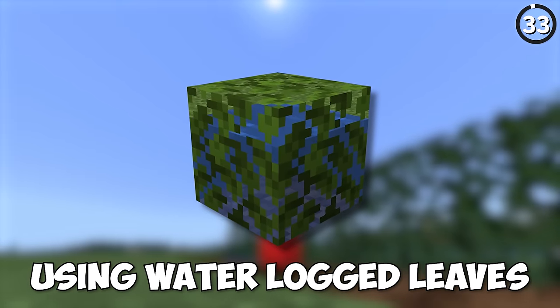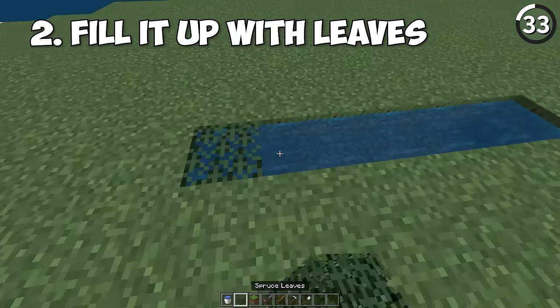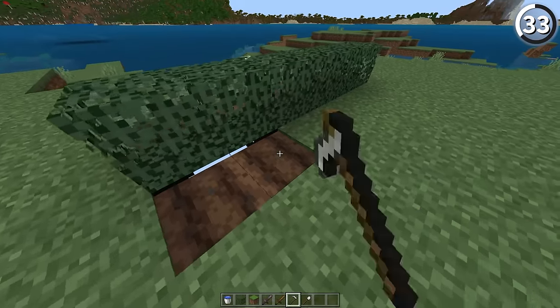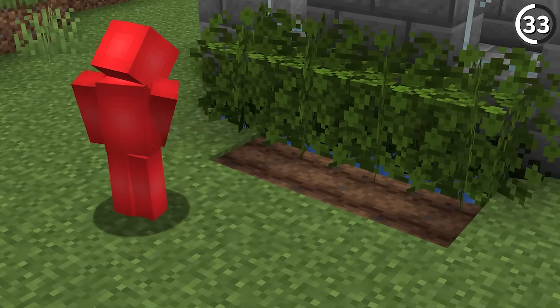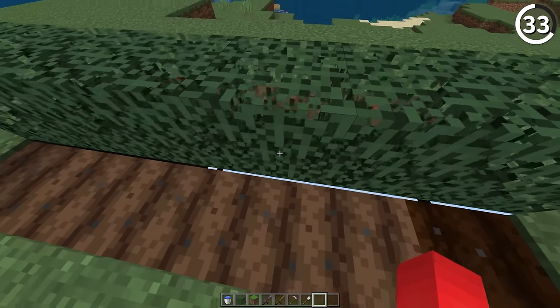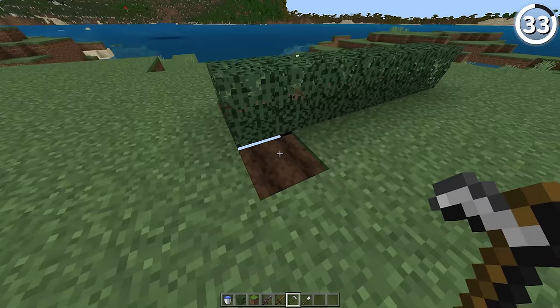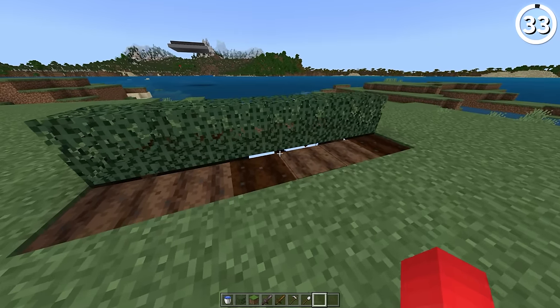Using waterlogged leaves, you can see through walls. If you're on Bedrock, first dig a canal of water, fill it up with leaves, then go beside them and till the soil with a hoe. By doing this, you get exactly one pixel of window to see through the world. The reason this works is that the game doesn't render blocks the player can't see — since the water inside is supposed to be invisible from all sides, it's not rendered. But it doesn't recognize the tilled soil next to it, so you get a sneak peek through the glitch.